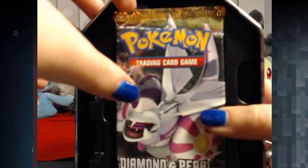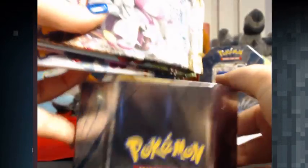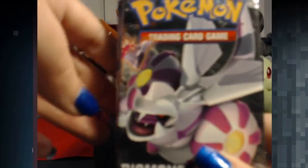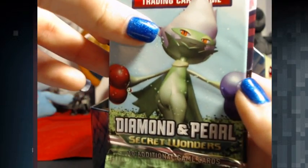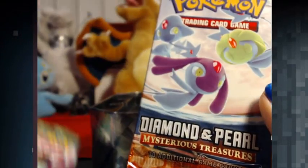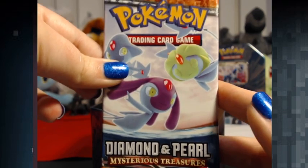We have some Diamond and Pearl packs here. We have Secret Wonders, another Secret Wonders, Great Encounters, and a Mysterious Treasures. I'm gonna start off with Mysterious Treasures.